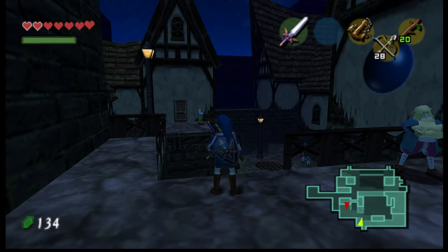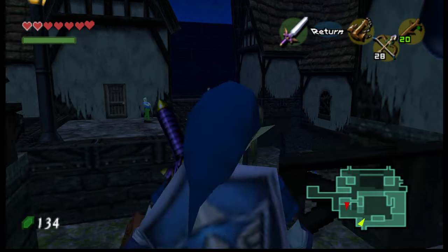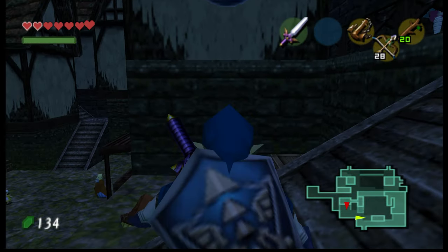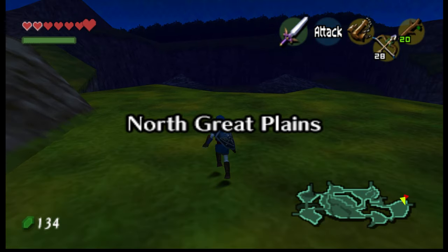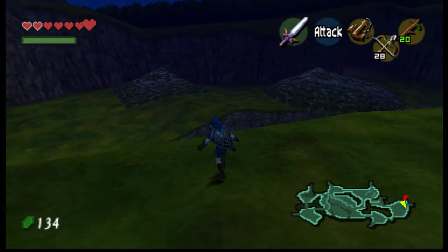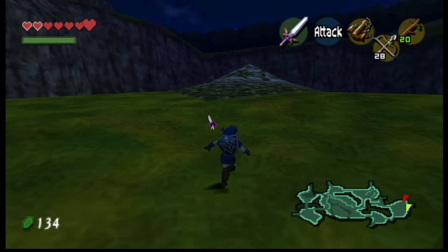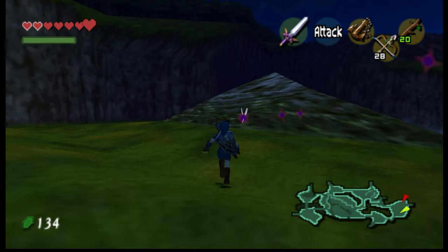Hey guys, welcome back to the Legend of Zelda Indigo Chapter 2. Last episode we took care of the ship dungeon — there wasn't a boss, but apparently that's going to be in the full version. Now we need to go look for the Igotha place where the last sigil is. It was over where we rescued the lady with the wagon.